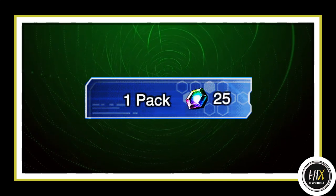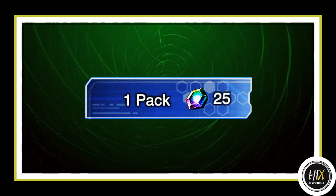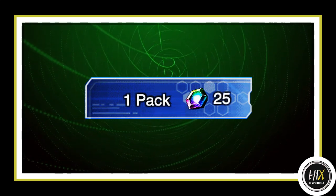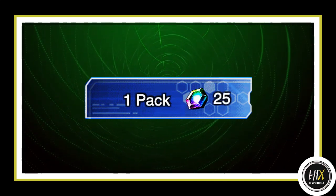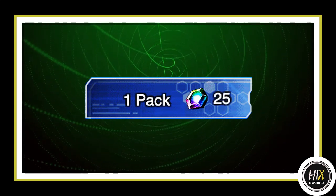Now we have the box sale starting today until the end of the month. Boxes up to Revolution of Beginning will be half off, meaning packs will only cost 25 gems. Take note that older boxes like these have a lot of cards which are not really relevant in today's meta, so you need to keep that in mind if you're going to dive into these boxes.